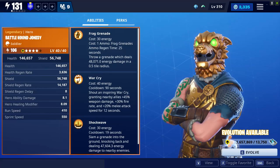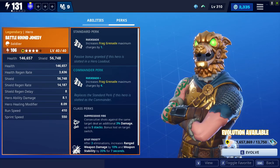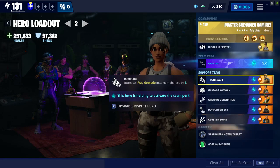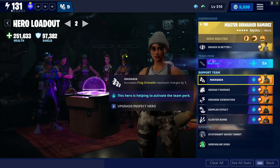I'm going to be using Battlehound, and this guy isn't part of the base game. If you don't have Battlehound, just use Survivalist Jonesy, which is actually part of the base game. Survivalist Jonesy is going to be really helpful with Master Grenadier Ramirez because you're going to cause a lot of AoE damage, husks are constantly going to be dying, and you're constantly going to be regenerating health. I decided not to use Survivalist Jonesy because I wanted that extra frag grenade in my loadout.